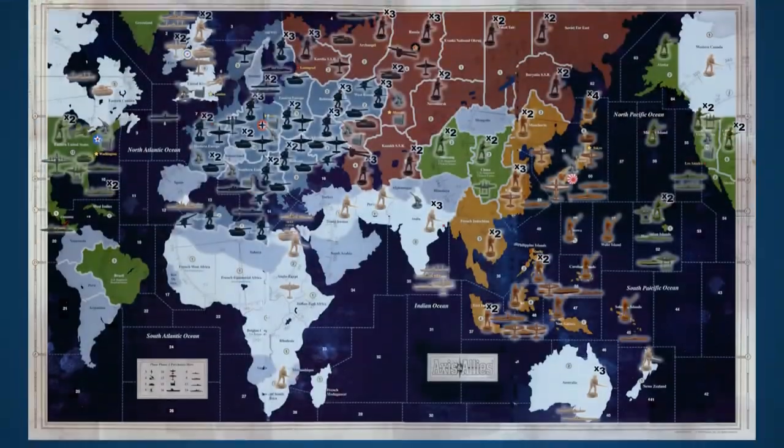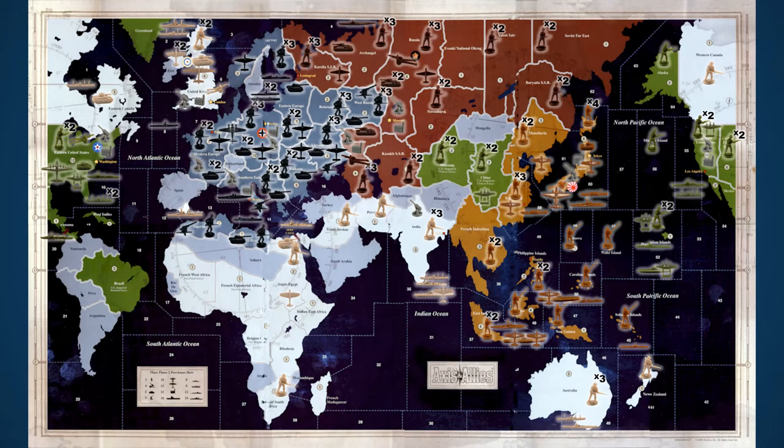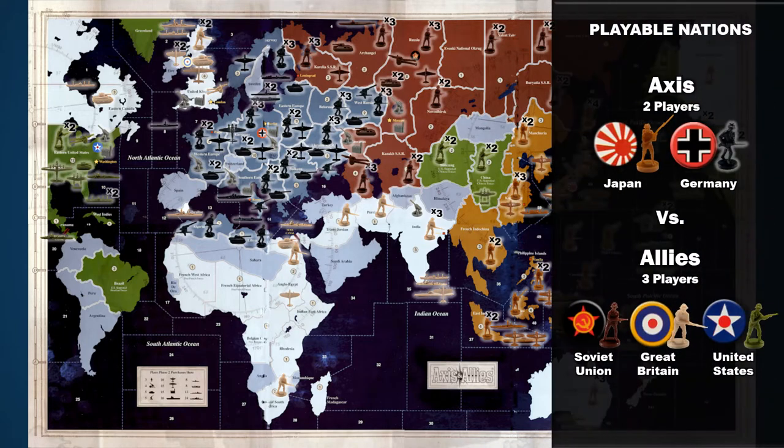In Axis and Allies: The Revised Edition, players assume the roles of five major powers during World War II. This entry in the series spans the entire globe, with the Axis powers — Germany and Japan — opposing the Allied powers of the Soviet Union, Great Britain, and the United States. Players that are a member of each group work as a team to win the war for their side.